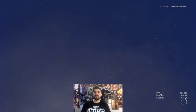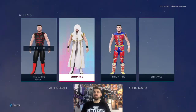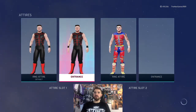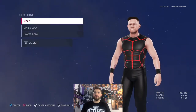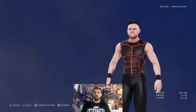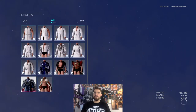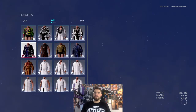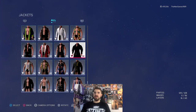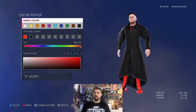So that is the in-ring attire. Now we copy this over, and now we just need to put a cool jacket on. I got a jacket — I like that one. I'm going to change this one — that's it really.